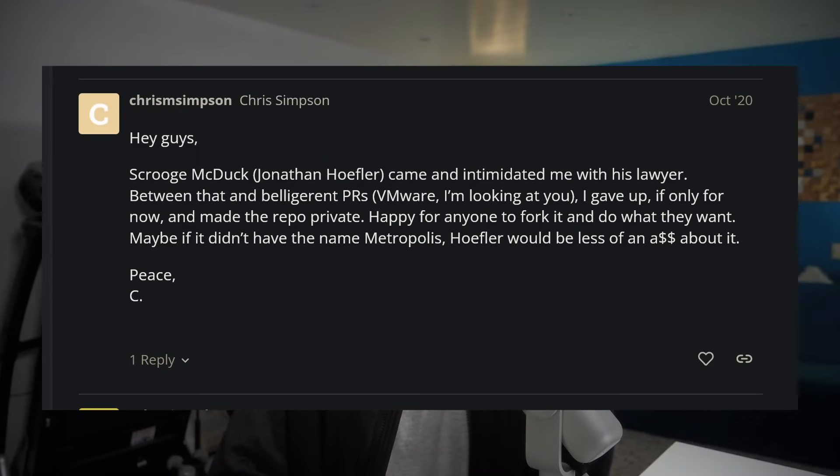Unfortunately, the type foundry behind Gotham didn't like it. In fact, they decided they didn't like it so much that they took down the entire font and got it off the internet. Basically, if you want Gotham, you need to get Gotham. So that kind of sucks from Roblox's end because, as far as I know, there are no free and open source metrics compatible Gotham alternatives — at least none on Google Fonts, which is the service Roblox uses to serve fonts through the toolbox.